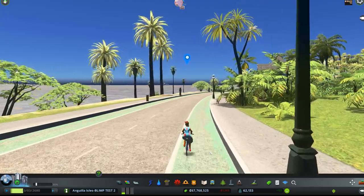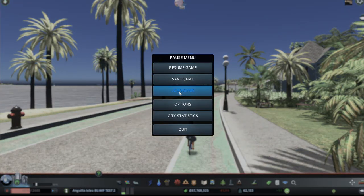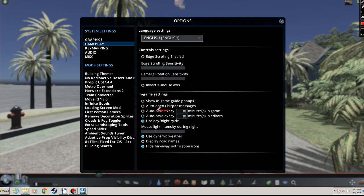One of the things you get in the game save — and this is just normal vanilla — is you can go to Options, then Gameplay, then Use Day-Night Cycle, and then Use Dynamic Weather. This little button here gives us Day and Night Cycle, and this one lets us use Dynamic Weather. There's all kinds of other stuff but I don't use it.